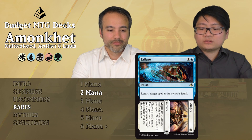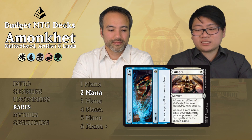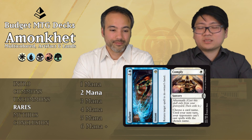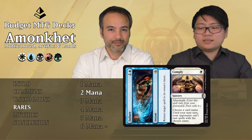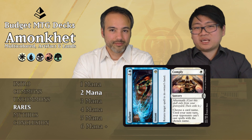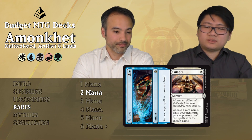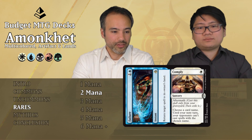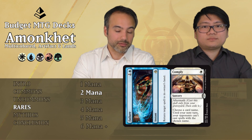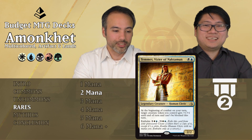Failure//Comply: the Failure part is one blue instant — return target spell to its owner's hand. The Comply aftermath is one white sorcery — choose a card name; until your next turn opponents can't cast spells with that name. So you bounce something they're casting and then play Comply to stop them next turn — it's saving you some time but not changing anything, and it costs you a card. Just put it aside.